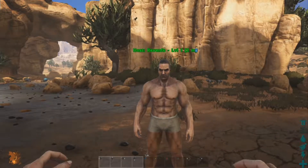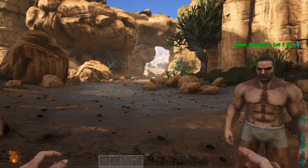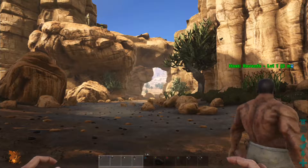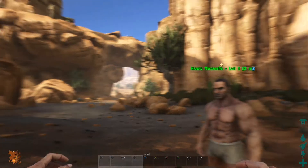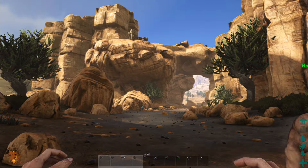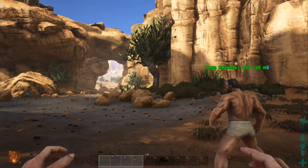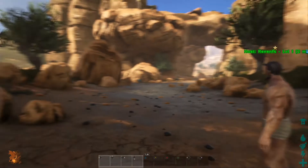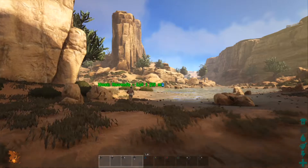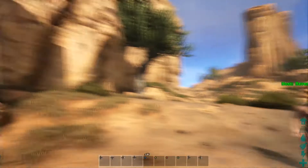Hello everybody and welcome back to another episode of ARK Survival Evolved. This is Scorched Earth, and yeah, it's a desert. I think that's a giant spider. We did have the luckiest spawn ever because there's water over here. I'm RevenFS and this is Tahara Sible Moon.